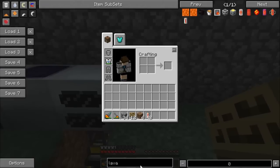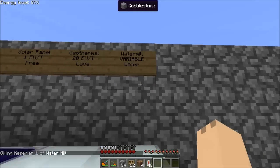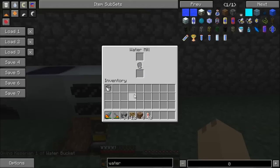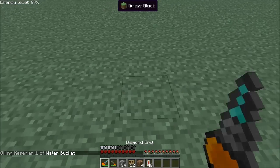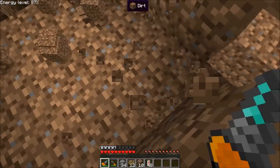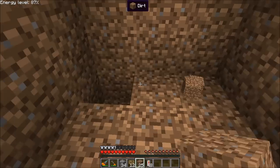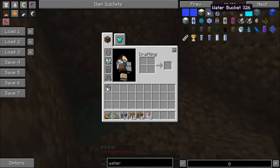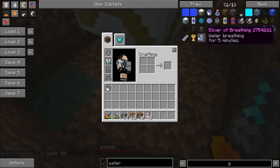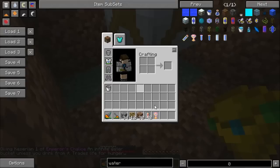The next generator on our list is the water mill. The water mill is kind of a funny one. It can run in two ways. One, you can place water buckets in it to cause it to generate one energy unit per tick. Secondly, you can dig out an area and place a water mill inside of it. If you get yourself an infinite water bucket...